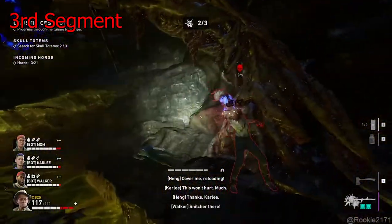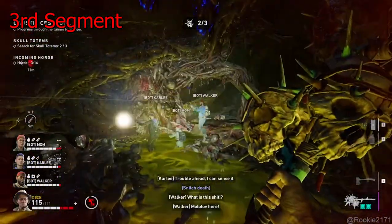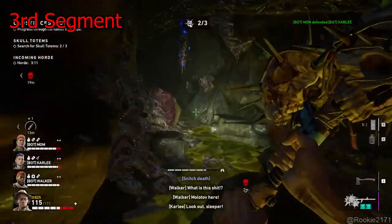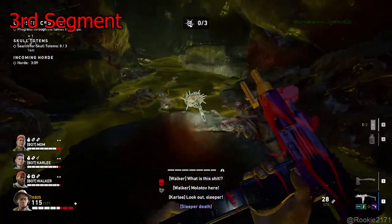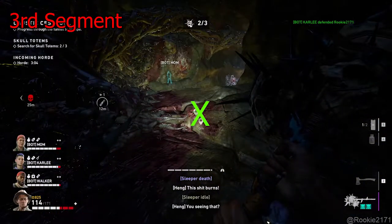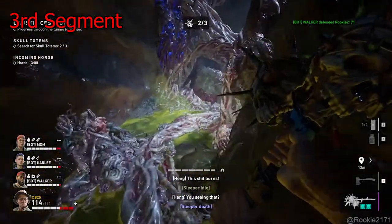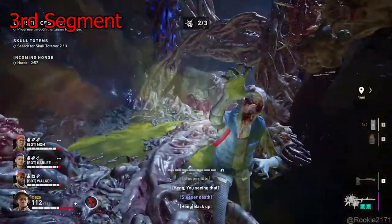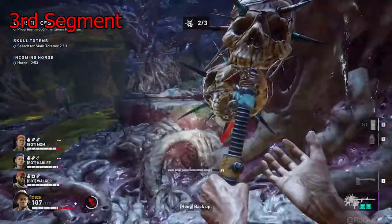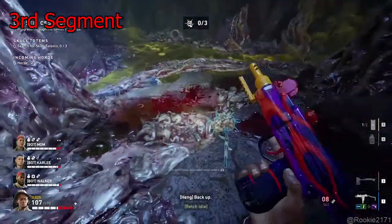Moving straight instead to the left. There will be two entrances — head to the front, not to the left, go straight and then left. Careful of the sleeper here. There will be a totem spawn right here. If there's no totem spawn, it's directly ahead — keep moving. There will be a totem spawn just ahead of you, right here.